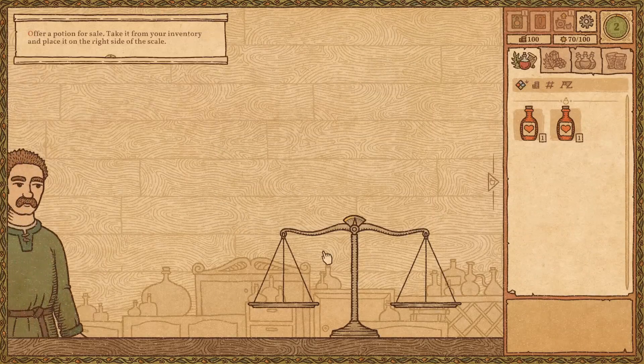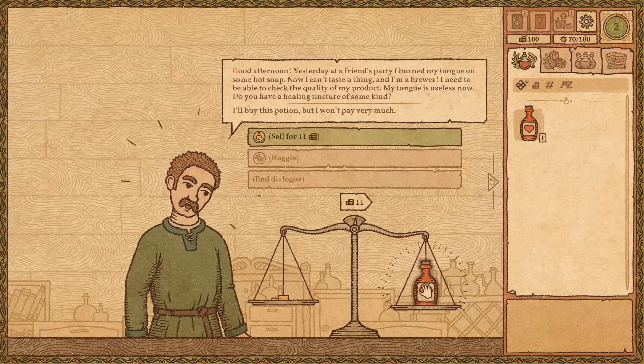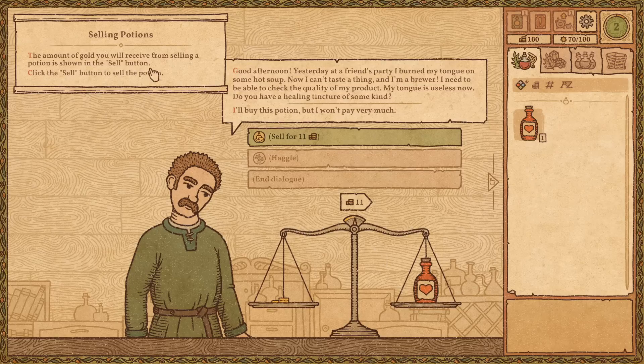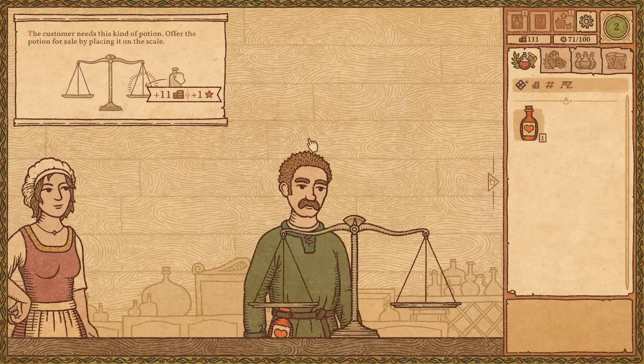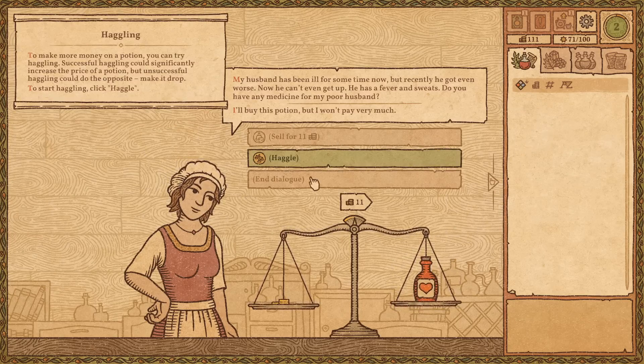So what does this guy want? 'Yesterday at a friend's party I burned my tongue on some hot soup.' I empathize — I always burn my tongue because I'm hungry when I cook and never practiced the skill known as patience. 'My tongue is useless now. Can I have a healing tincture?' There you go. The amount of gold you receive is shown on the sell button. Next customer: 'My husband has been ill for some time, he can't even get up. Do you have any medicine for my husband?'